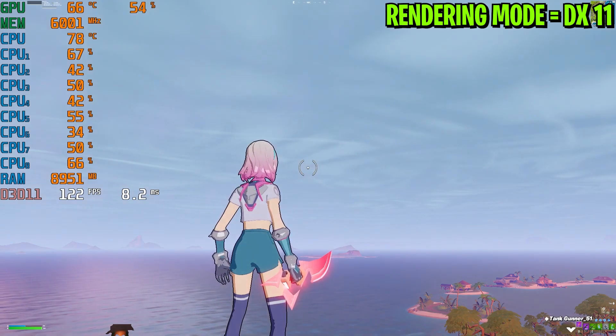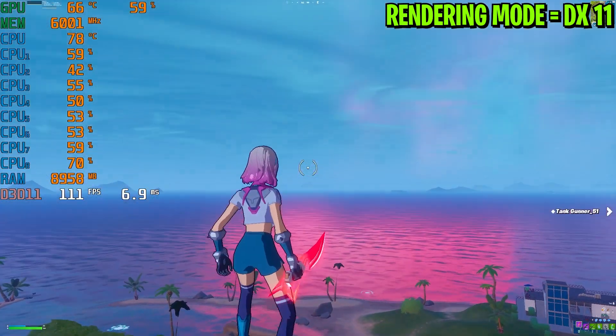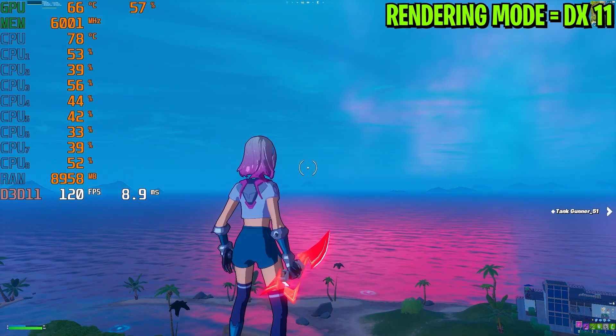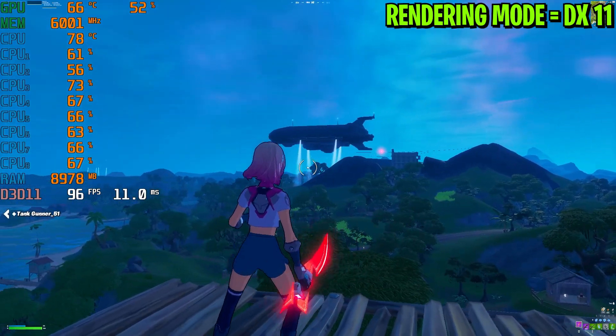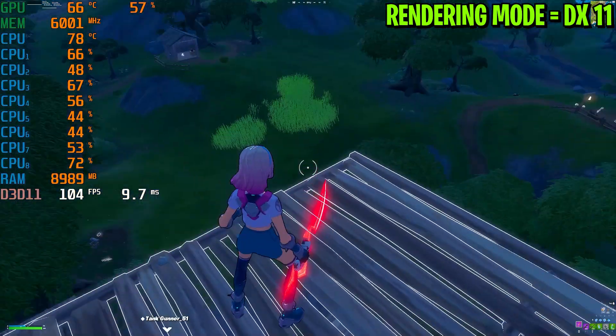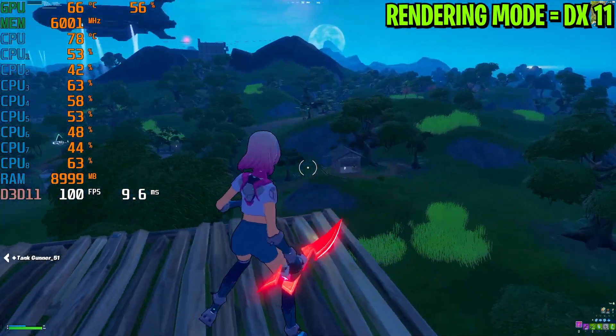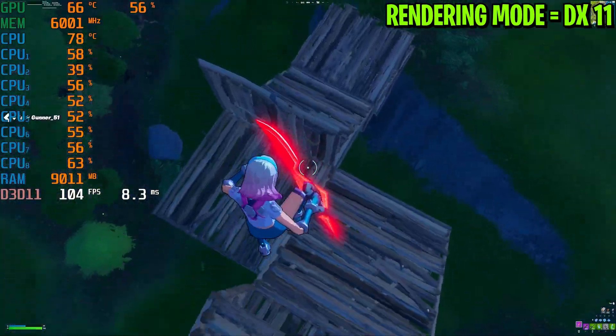With recording, I'm getting around 15 to 20 FPS less in Fortnite — you can expect 10 to 20 more FPS without recording. Right now I'm getting around 120 FPS with recording. During night time, looking toward this condensed area, we are getting around 100 FPS. Let's go straight toward this section of the map where there are some trees.